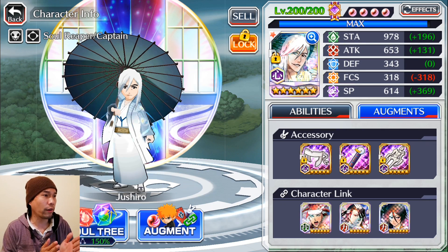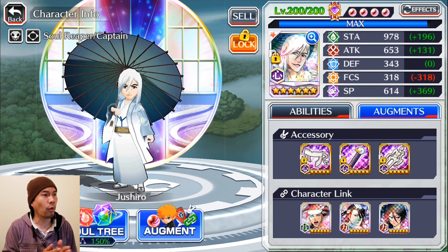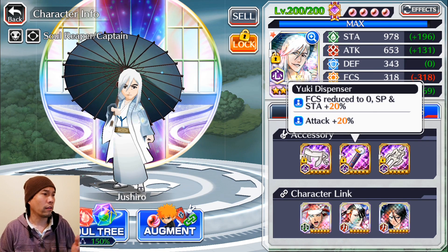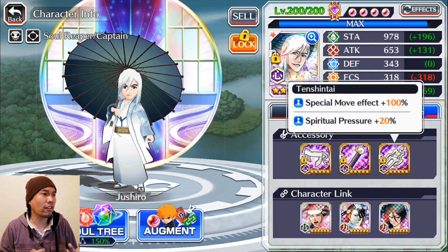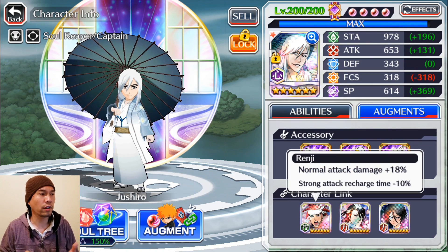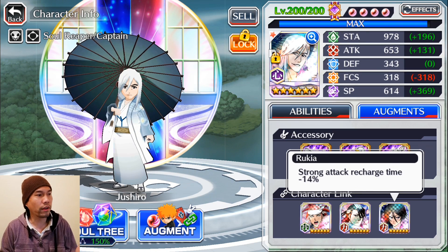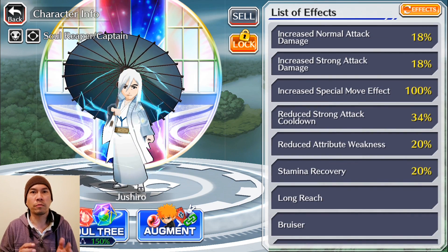Here's my third character to go to 200. Right now I have him set up for an SP build and recharge. You can see my accessories there — it's not the most SP. I have 60% increased spiritual pressure, and I have the hybrid Renji, hybrid Byakuya, and 14% Rukia. So it's primarily a recharge build.